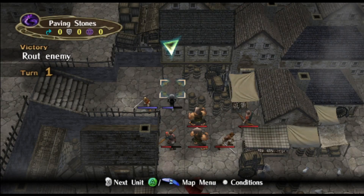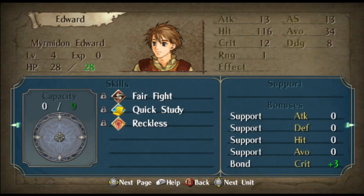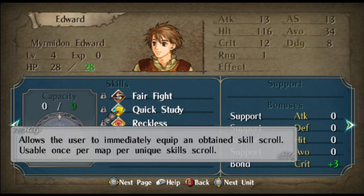Hey there everyone, Sal here. Today I've once again got a new skill to showcase, this one being Quick Study. We've all had that experience gaining a new item on a map, sometimes a skill scroll. And here we have Edward, and as you can see he's got Quick Study. It allows the user to immediately equip and obtain a skill scroll. This is usable once per map, per unique skill scroll.